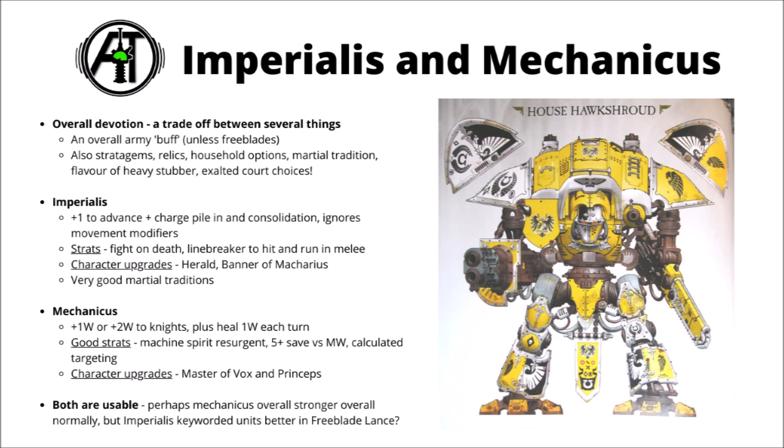I'd say the Mechanicus Knights have the better stratagems overall: Machine Spirit Resurgence, a 5+ save against Mortal Wounds, and Calculated Targeting can be pretty nasty as well. Overall I think they've done a better balance than before to make both Mechanicus and Imperialis usable — previously it was just Mechanicus all the way. The way it generally seems to fall is that if you're playing a standard household then Mechanicus still seems to be stronger, but if you're playing the Freeblade Lance then the support that Imperialis gets seems to be winning out.